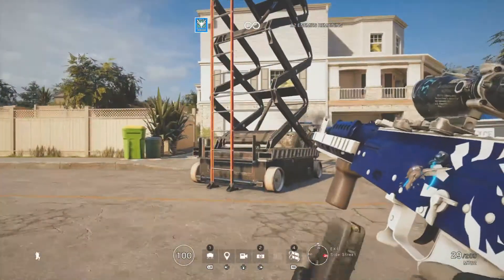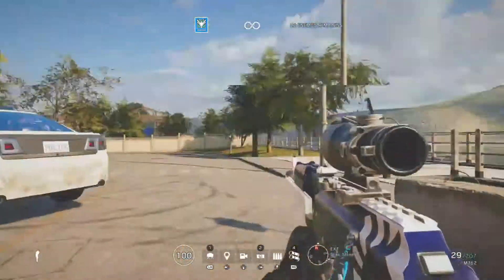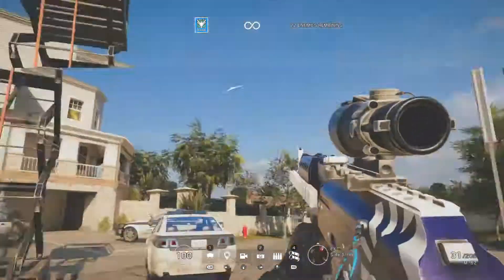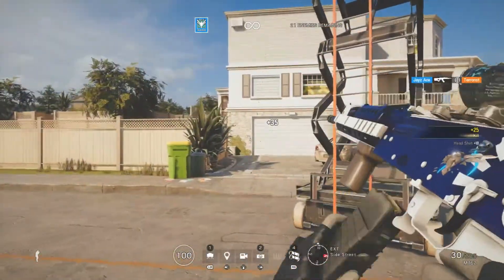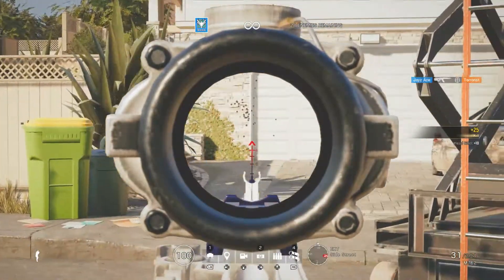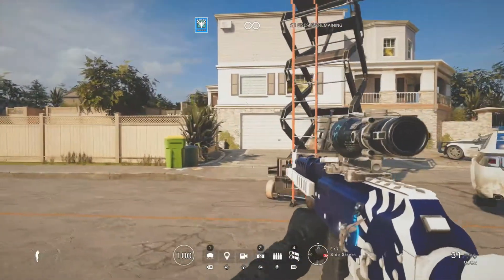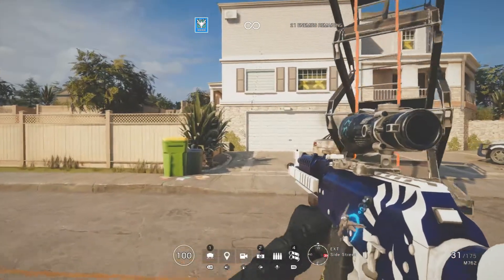I won't make any excuses but I did just hop on Siege today for the first time. Basically, every recoil goes up to the right or up to the left a little bit. As you can see here it's going up to the right, but with other guns it'll go up to the left — it just depends on what gun you have.